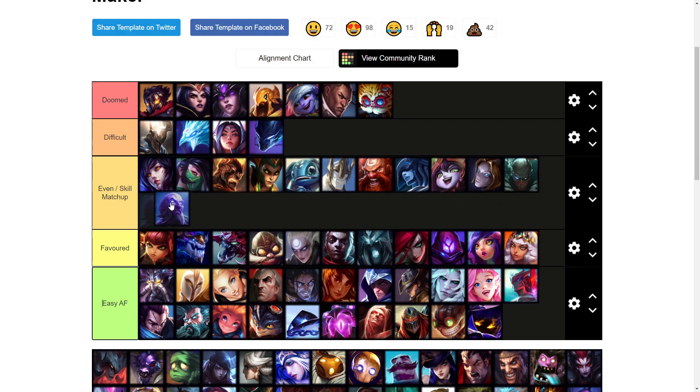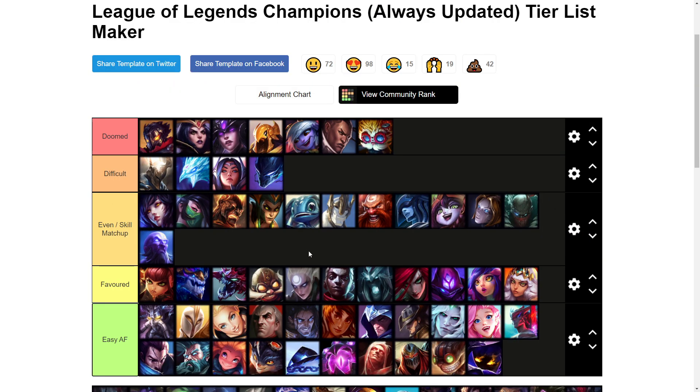Ryze I'm going to put as another even skill matchup — he has very good poke and wave clear early on, but once again if he overextends he just dies. It's kind of like a broken record at this point — if your laner plays it bad you'll be able to punish them, but if they play it smart it's kind of tricky. If Ryze overextends he gets punished, but if he's smart he won't die too much.